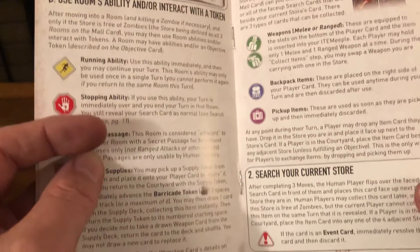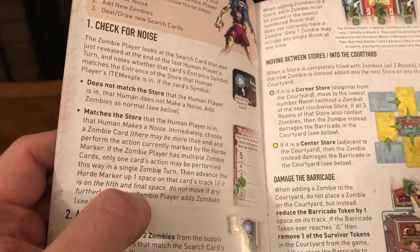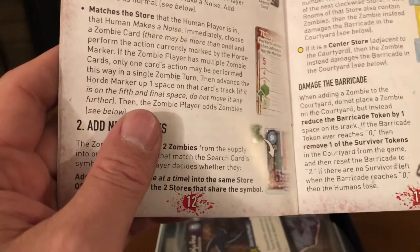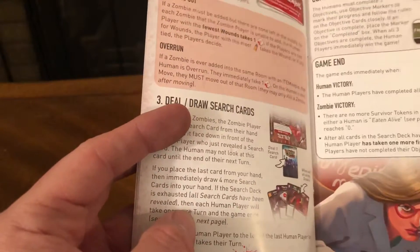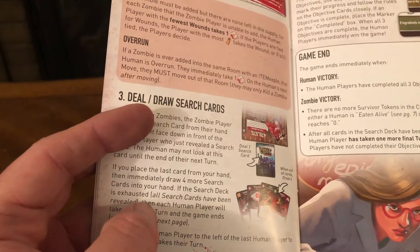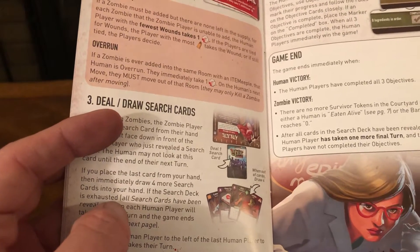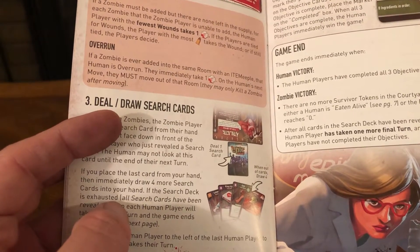Other rulebook sections cover weapons, backpack items, pick up items, search current store, vent cards, zombie turn — check for noise, add new zombies, draw new search cards. Zombies move between stores into the courtyard; corner store and center stores take damage to barricade — reduce the barricade token by one, remove one survivor token. Sections on overrun, bleeding out, zombie abilities, completing objectives, and game end. Human victory: the human players have completed all three objectives. Zombie victory: no more survivor tokens in the courtyard, and either a human is eaten alive or the barricade token reaches zero, or all cards in the search deck have been revealed and each human player has taken one more final turn without completing objectives.